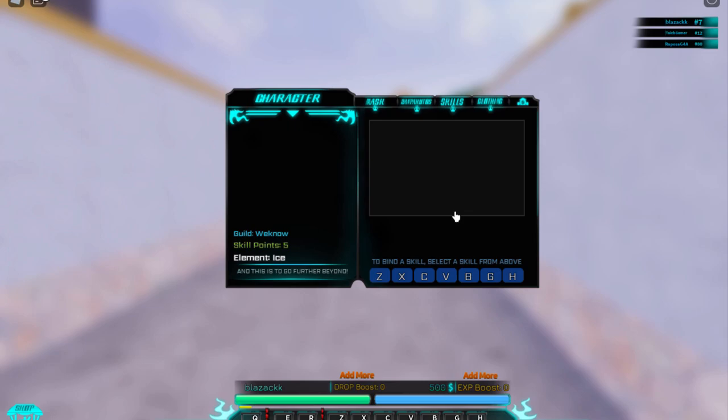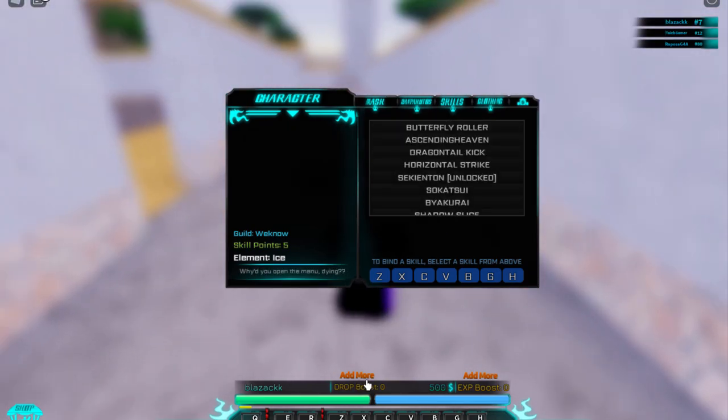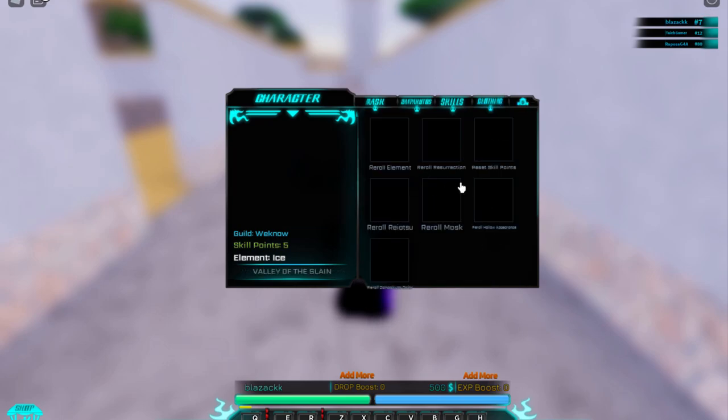For Soul Reapers, the moves are already listed here. These are all the skills you can unlock. If I click on one, I need to meet the skill point requirement and the rank requirement — I'm only rank 7 on this account so I can't take that one yet. You just press Yes, but it won't work if you don't meet the rank. And here are all the things you can buy with Robux.